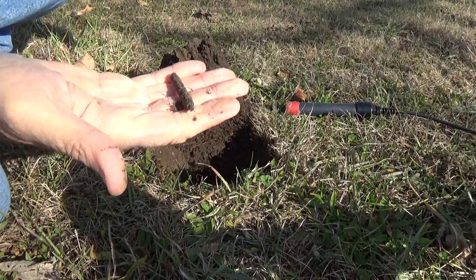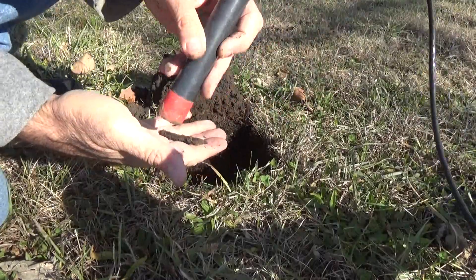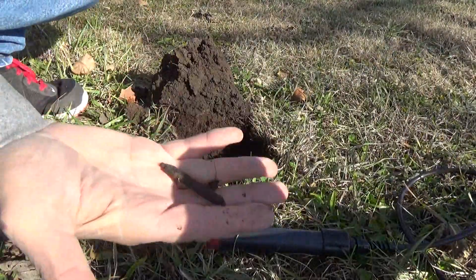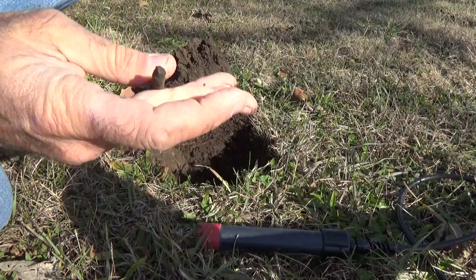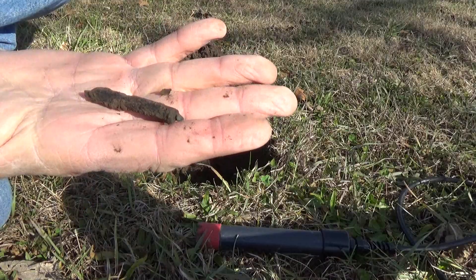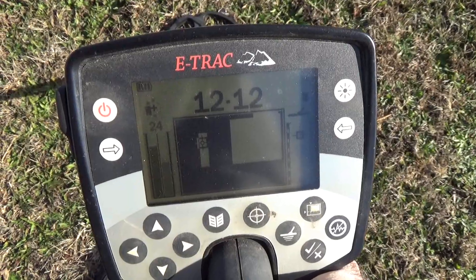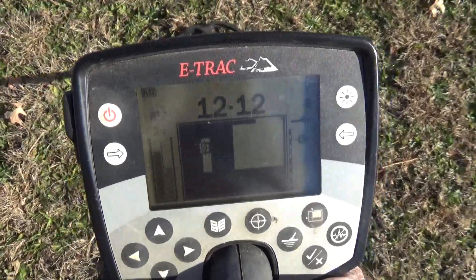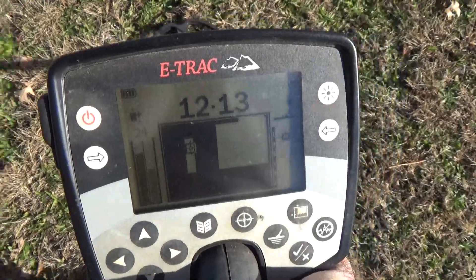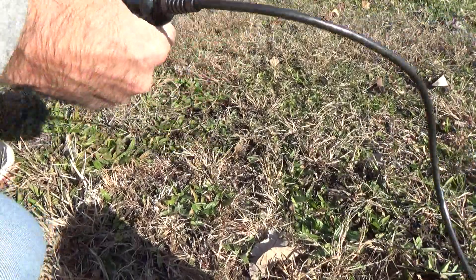I wonder if that's it right there. This looks like a piece of a cable of some sort. Probably was it. I don't know if it's copper wire — it probably is copper wire, but it looks like it has a case of plastic. Got another low conductor. It should be fairly shallow though, I think.